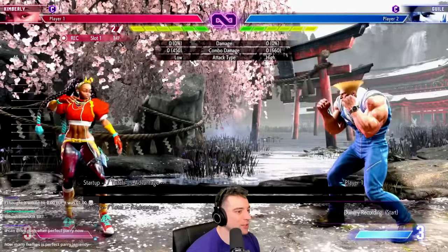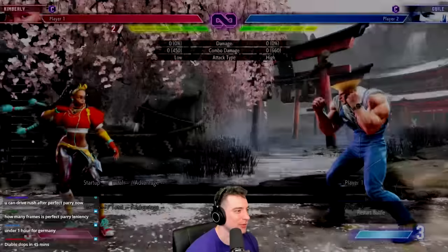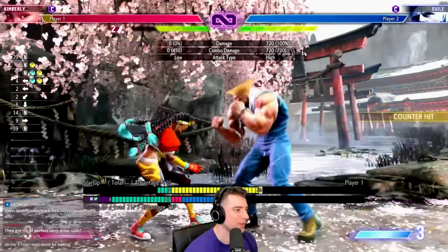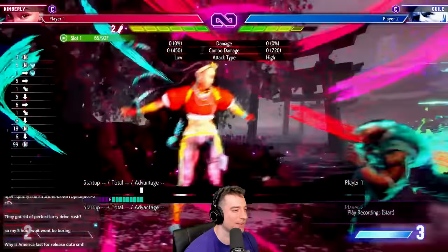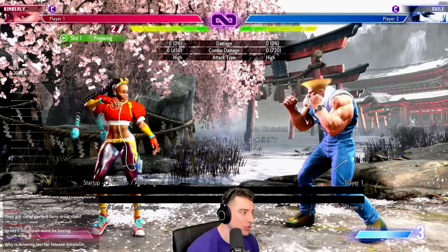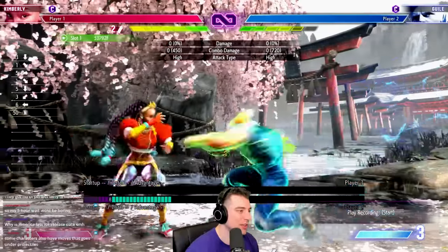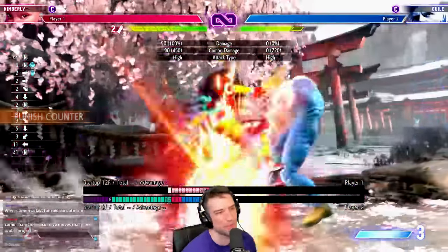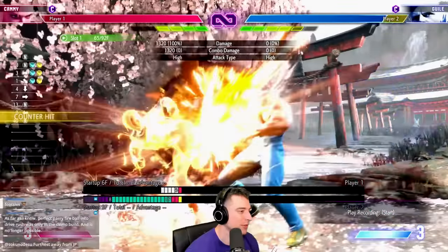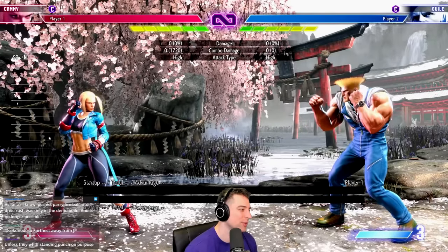The last thing to talk about is random YOLO drive rush. Drive rushing in neutral is very strong. One of the best ways to deal with it is an invincible reversal — unfortunately Kimberly doesn't have one unless you use a super. Because they can't walk during drive rush, that's free damage, and the super is good. The issue is they can super back if they haven't committed to a button, but most people aren't going to drive rush without pressing a button. Ideally you're buffering a DP and that's a free DP — almost 2K damage if you ever see them drive rush.